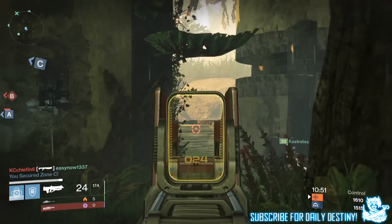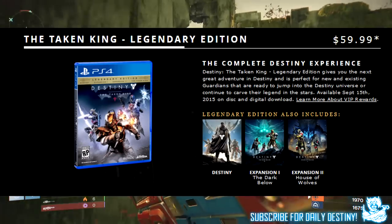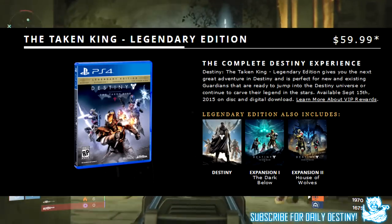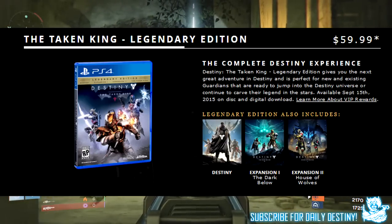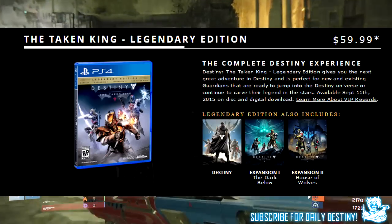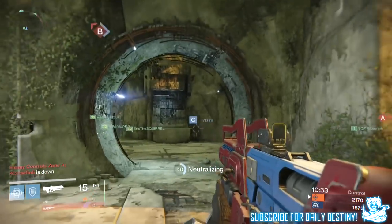We're going to start with the Taken King Legendary Edition. This will cost you $59.99 — might as well call it $60. This will be available on disc and digital download. In the box you get Destiny, the Dark Below, the House of Wolves, and the Taken King.